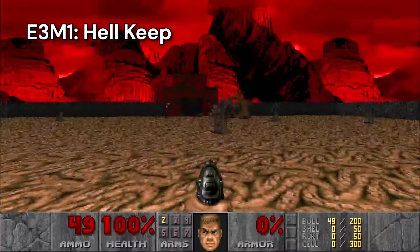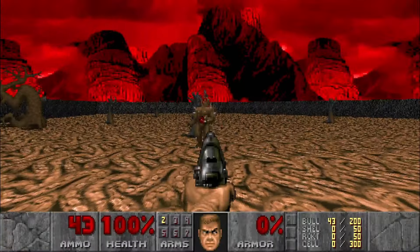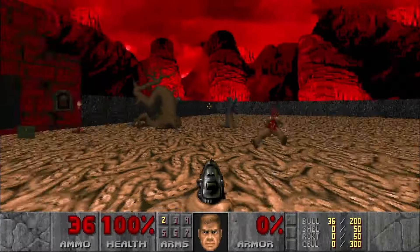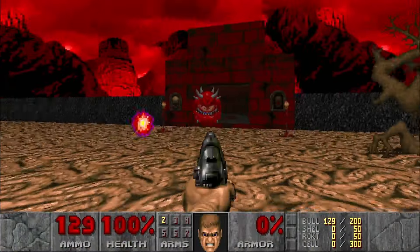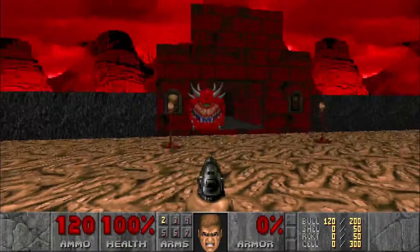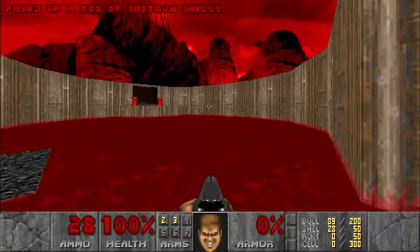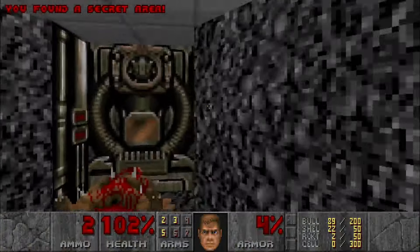The first level of Episode 3, Hell Keep, immediately shows off the cool new environment of hell itself. The ground looks like it's covered in intestines, and there's a blood-red sky and strange mountains in the distance. We're definitely not on Mars anymore. The beginning of this level is kind of annoying as I have to pistol a Cacodemon to death, taking about 40 rounds. Grabbing a shotgun puts me in a trap of damaging blood, so I quickly get out. In the exit room, I find a secret area with a rocket launcher and we're off to level 2.